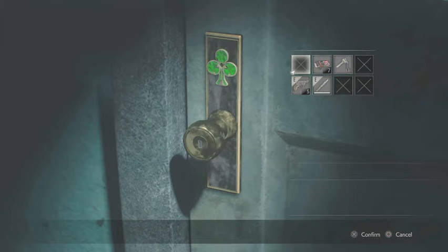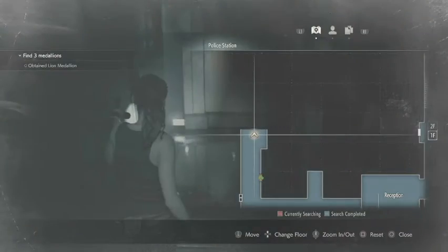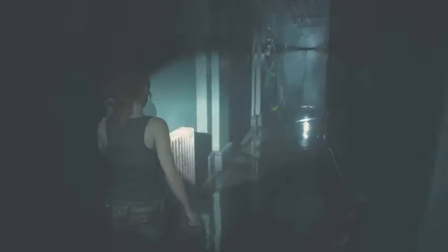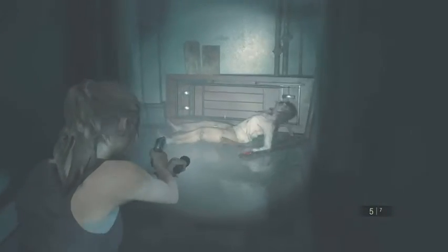If you bump into that body, it will fall. Here you'll notice this requires another key — the shamrock key. As you continue down this hallway and check your map, you'll notice that there's nothing here. It's important to check all corners and crevices just to make sure you've gotten everything the game has to offer. This woman will break through this window. You don't have any boards for it right now, so she can just do as she pleases.